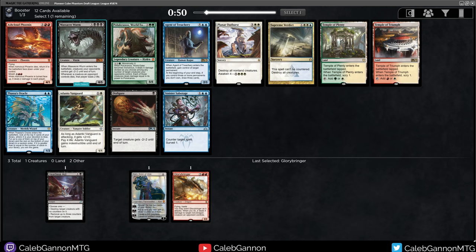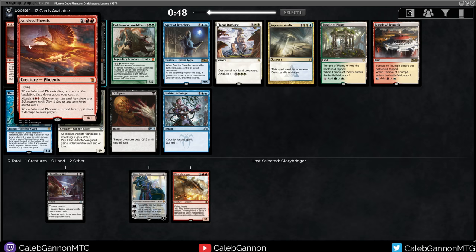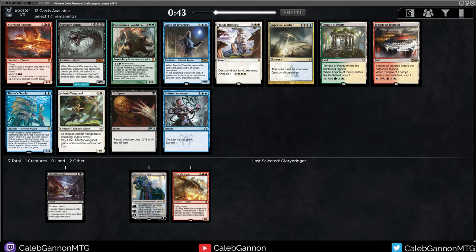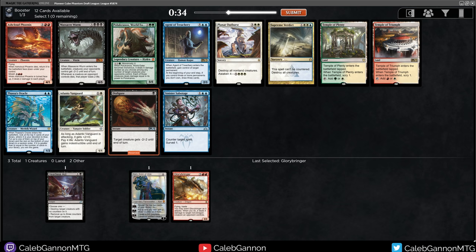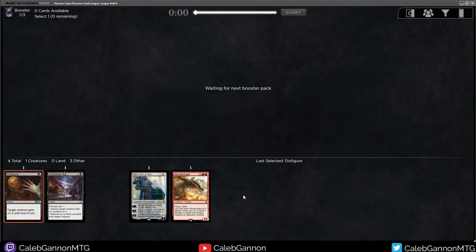We have Ash Cloud Phoenix — 4 mana, 4-1. When it dies, return it to the battlefield face down and spend 6 mana to turn it face up. I don't love that. I do like Disfigure. Agent of Treachery is good — it is expensive, but if blue is open, that's a good route to go. Some Planar Outburst, some Temples. I think I'm just going to take Disfigure and see if we can go into an interesting black-red deck.